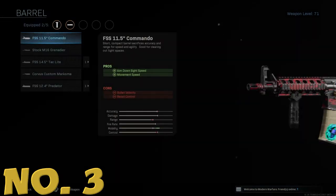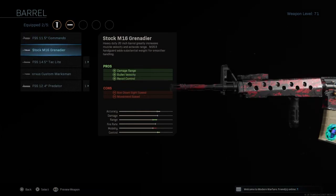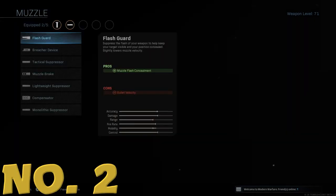Number three: the Barrel — this one is a bit optional depending on the weapon you're using. You want a barrel attachment that improves bullet velocity, recoil control, and damage range, which is super important for an assault rifle at medium to long range. More specifically, prioritize bullet velocity so your bullets travel quicker and you can outgun enemies.